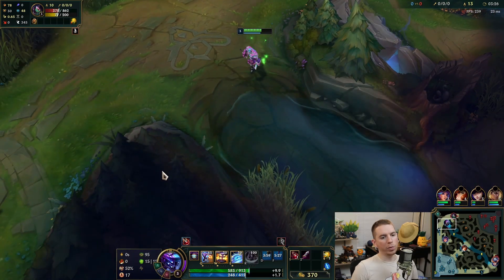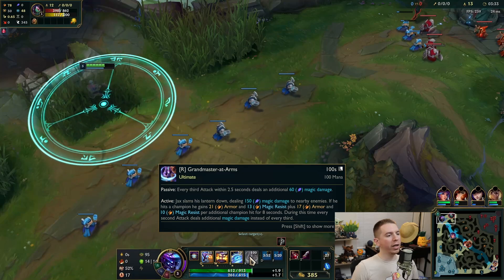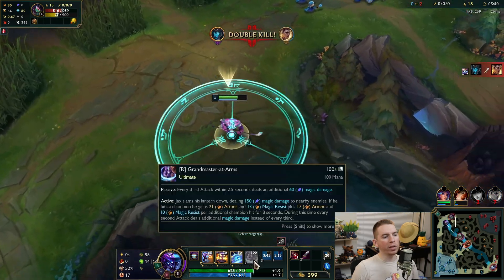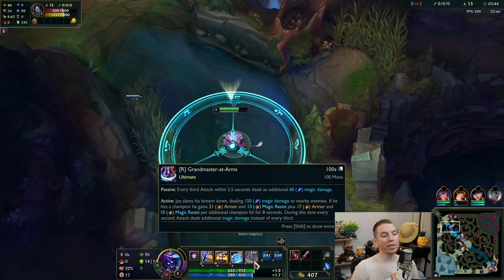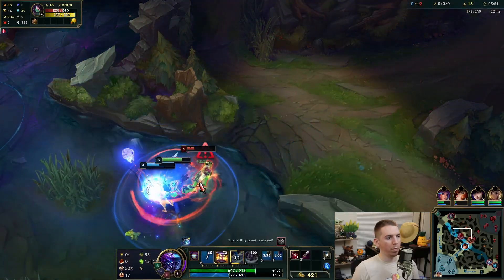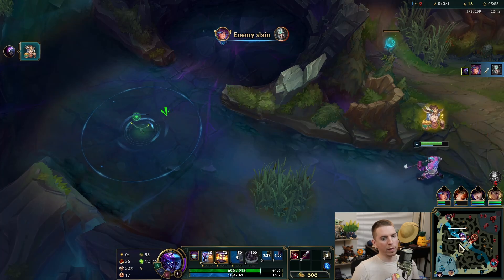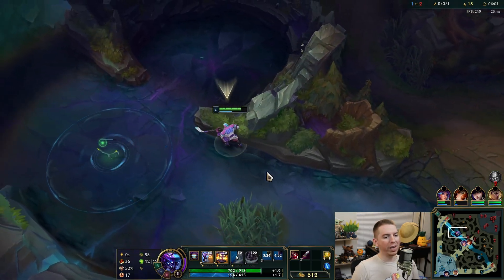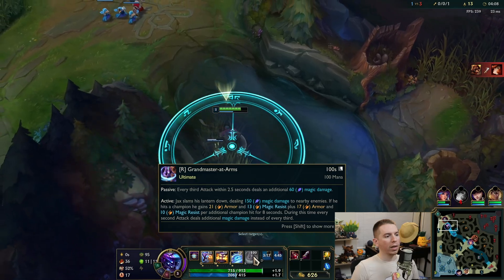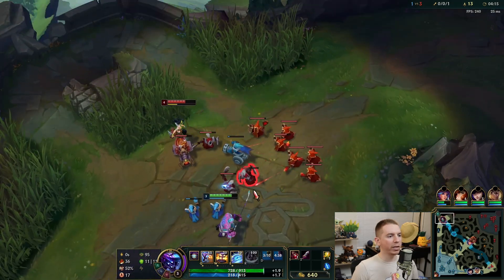Put a ward over here — make sure we don't run into a wild Tryndamere. So your ultimate's passive deals bonus damage every third hit. The active has you swing your lantern dealing damage, and you gain armor and magic resist plus additional armor and magic resist for every enemy hit. He flashed — we get the assist. When your ultimate is active, every second attack does that extra magic damage instead of every third.